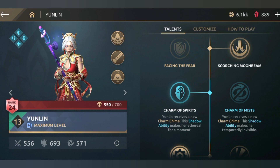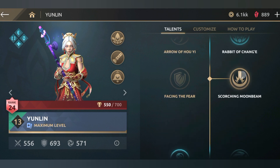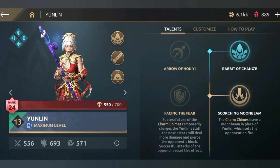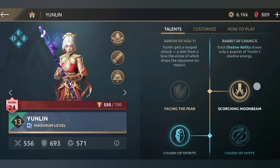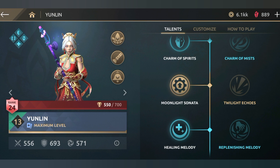The fourth talent is the Scorching Moonbeam — we use the upper shadow attack. Moonbeam will burn for damage. The fifth talent is the shadow ability; I will use a little extra.